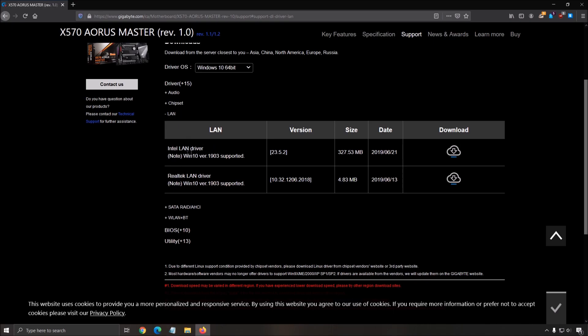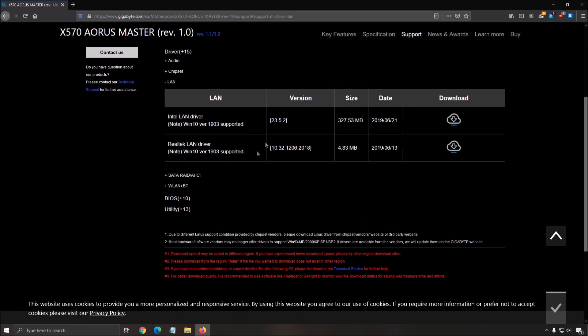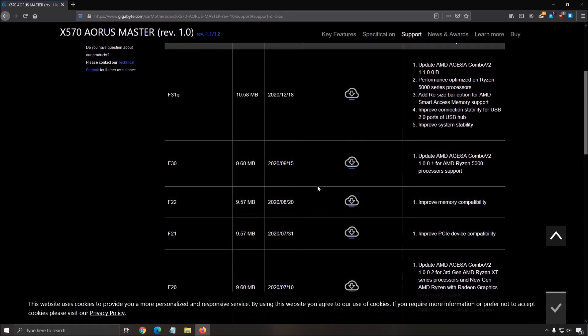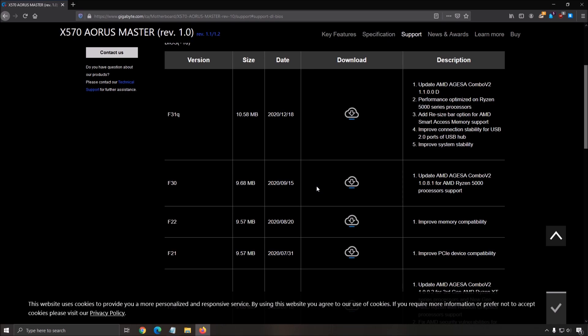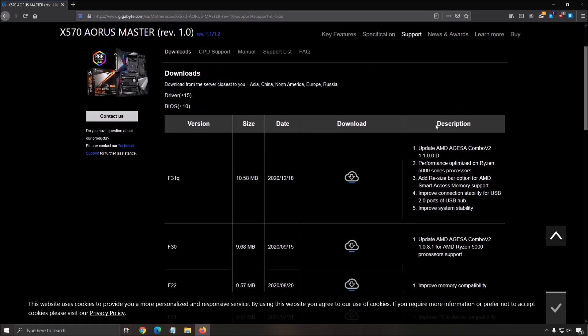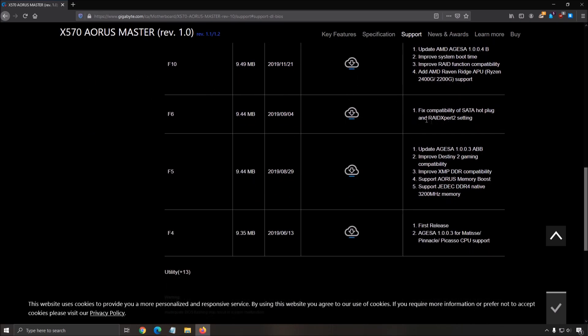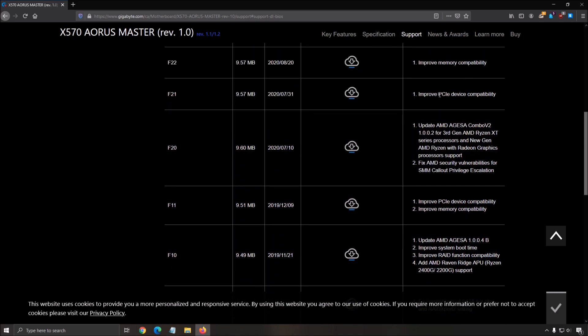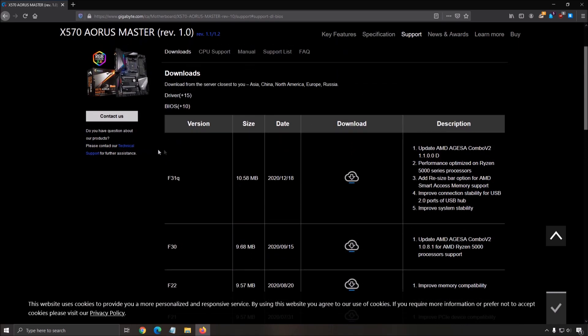You can also update your LAN driver if you have issues, but normally Windows Update handles that fine. The last one is the BIOS — make sure you update your BIOS. It improves compatibility with memory, so if you're using an XMP profile it will also help with your boost clock. Each BIOS version lists what they improved or added as new features, so it's really important to do that.